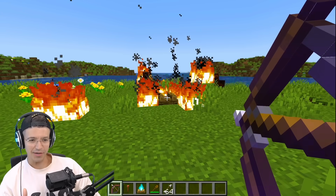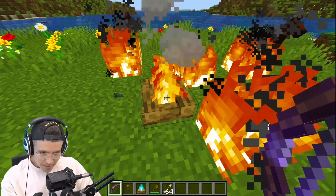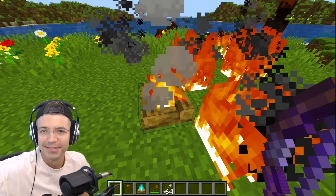If the lightning didn't work, is the flame bow actually going to work? Wait, did it work? So you can use a flame bow, but you can't use lightning. Somebody explain this to me in the comments, because that makes no sense.